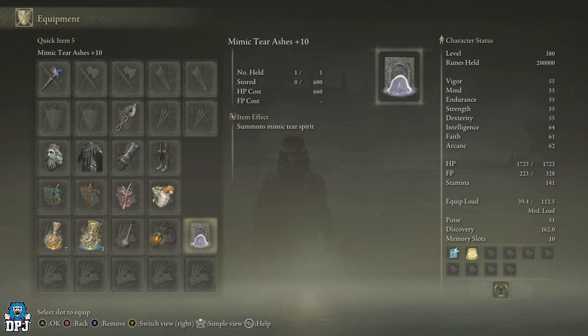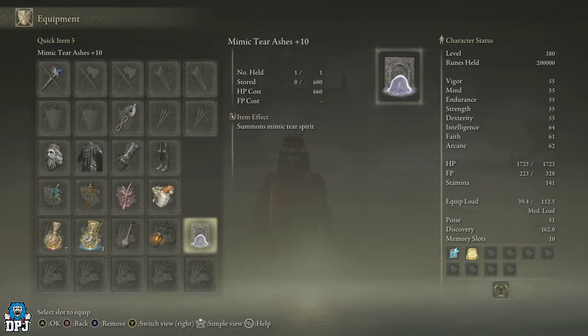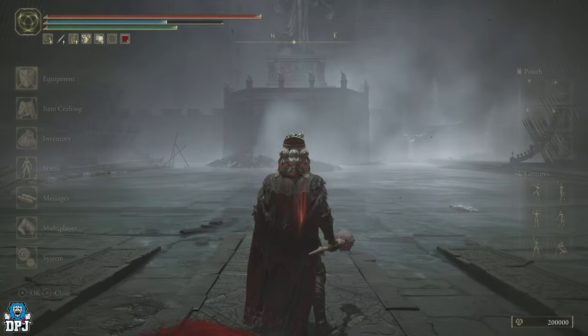Most importantly, use the Mimic Tear summon. This thing is beautiful - it's by far in my opinion the best summon in the game, and you definitely want this in your loadout. If you haven't got that, you can use the Black Knife Tiche - that one is incredible as well. But to me, the Mimic Tear works best here. We're only using that seal because of the Mimic Tear, because it copies your loadout.